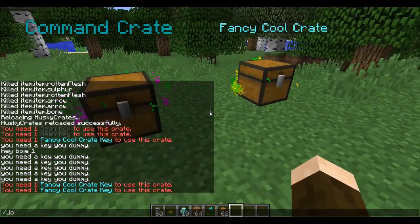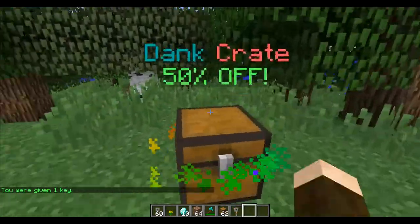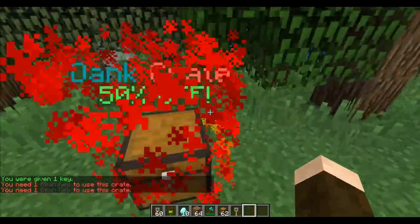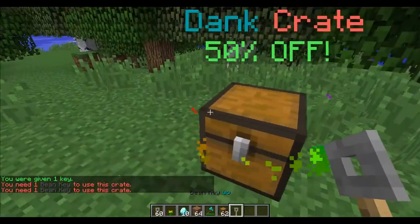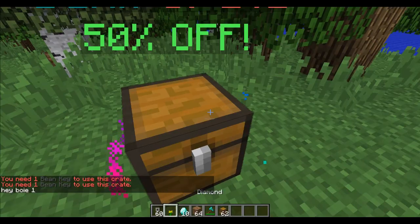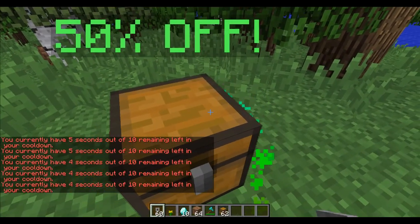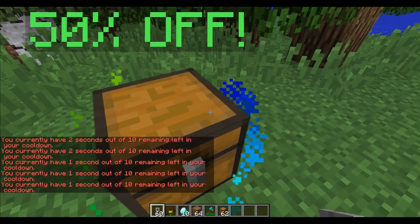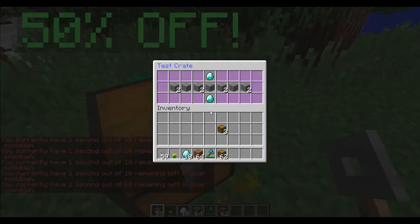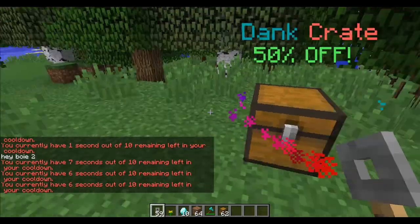You can also make custom keys. So if I go HC key and then test key, that's what this bean key is. This crate doesn't actually have its own key, so it requires you to use bean keys. So if I use that, it consumes it — and there you go. You can also set cooldowns for everything now. So even if it's not a free crate, you can have a cooldown on it, which allows you to prevent people from spamming — like closing and opening.